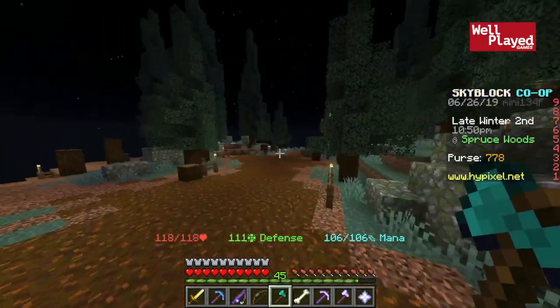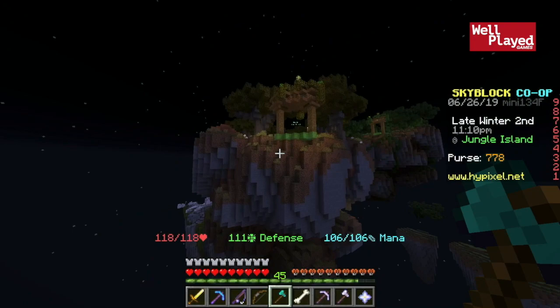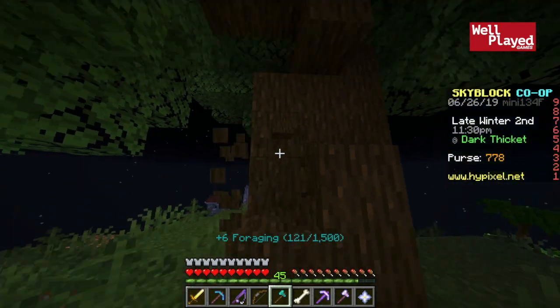Then you're going to want to head to the different islands, starting off here with the spruce one. Walking through the spruce, you're going to want to head to the jungle one, then up to the savannah, and finally up to the dark oak. When you arrive at the dark oak, your task will be to mine 64 blocks of the dark oak wood.